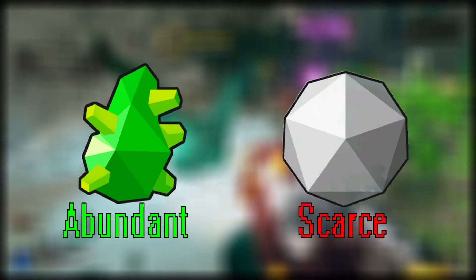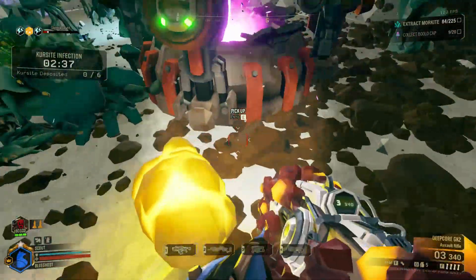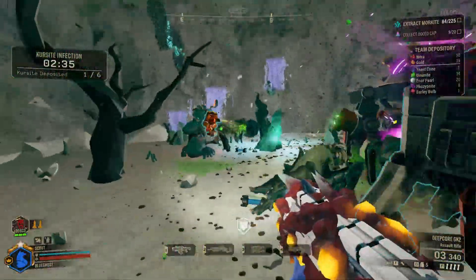The materials you can expect to find in the Radioactive Exclusion Zone are umanite, which has an abundant supply, and enor pearls, which have a scarce supply. As far as enemy encounters go in the Radioactive Exclusion Zone, there are a few enemies that have mutated to the radioactive environments within this planetary region.